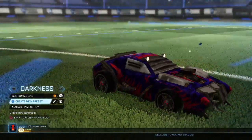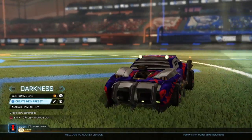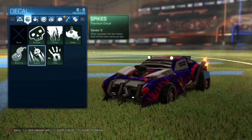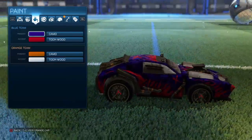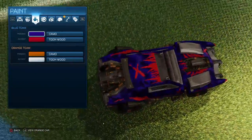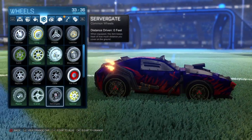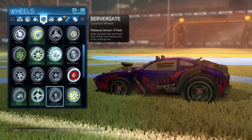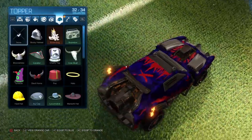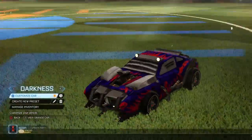This one's called Darkness. I worked on some of these in my old video with gameplay. It's Ripper again — they got some cool ones. I got Camo and Toon Wood again for this, it just looks really cool. You can change it up how you want. Burnout is my Nitrous, and I have no topper because no toppers really match.